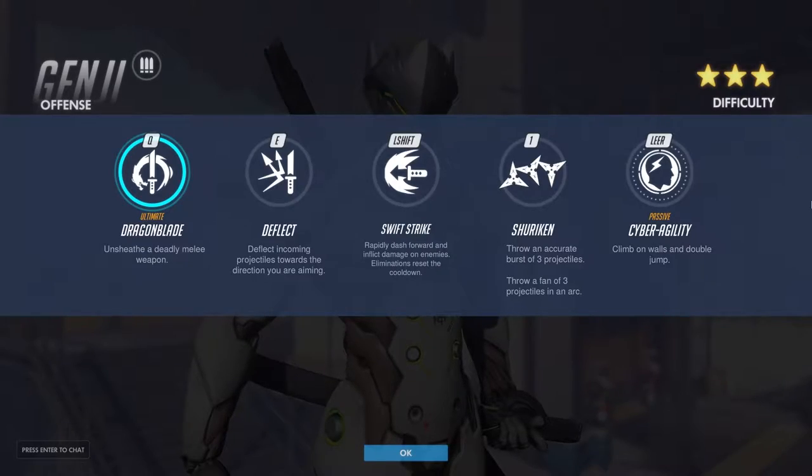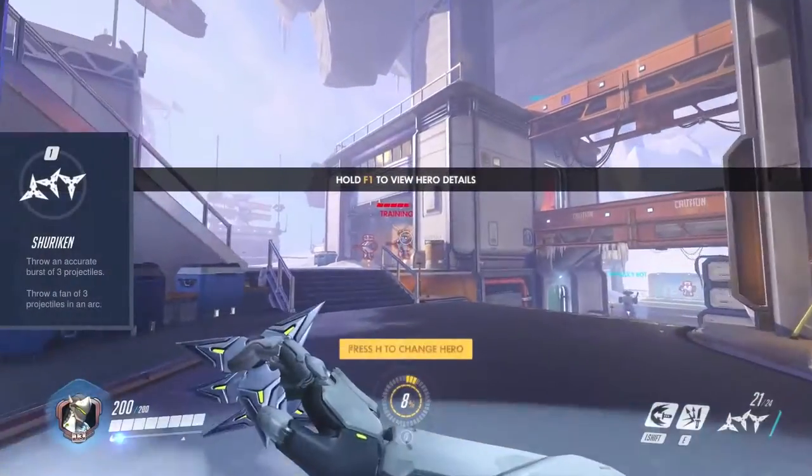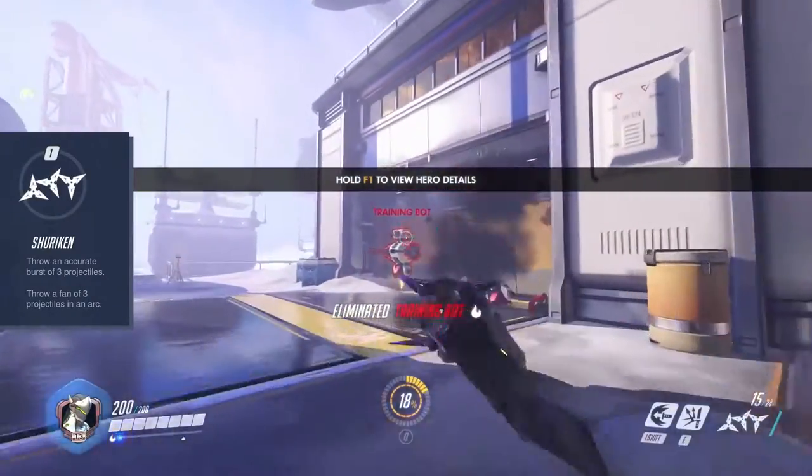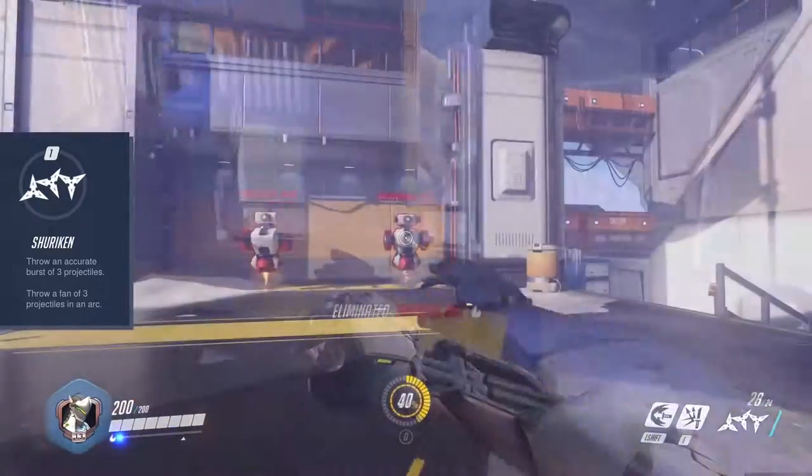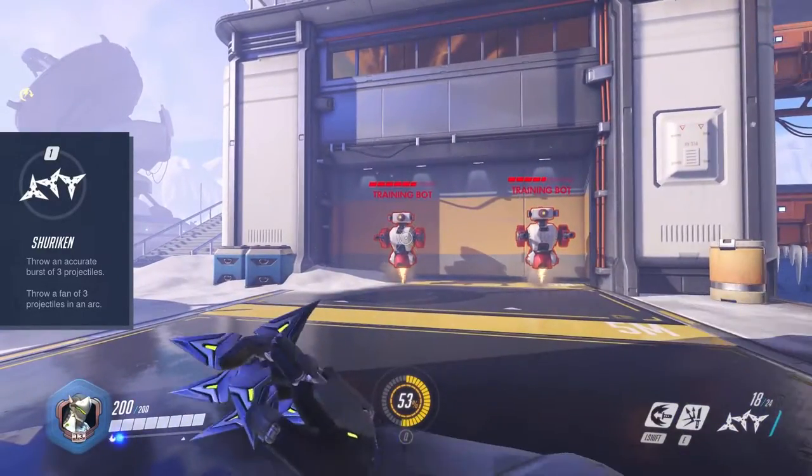He comes with 200 HP. His primary weapon are the shurikens, of which Genji always throws 3 at the same time. However, primary fire throws the shurikens in a straight line,